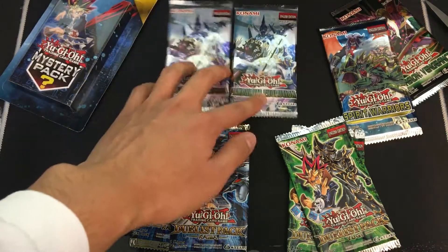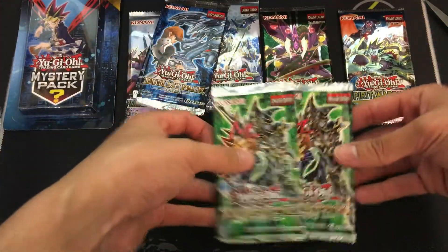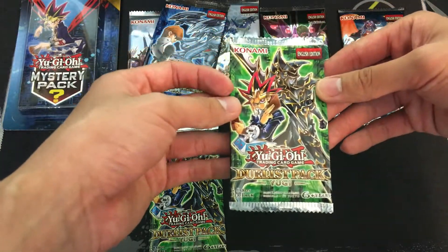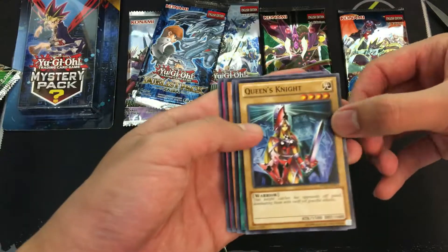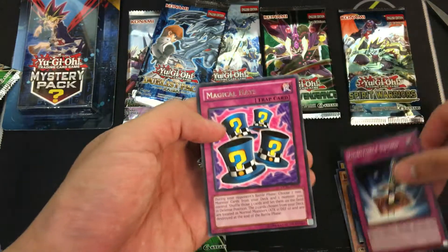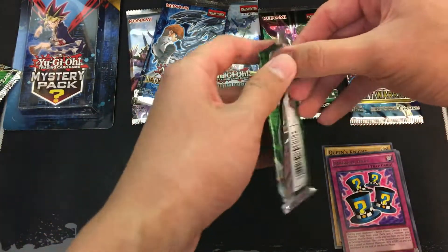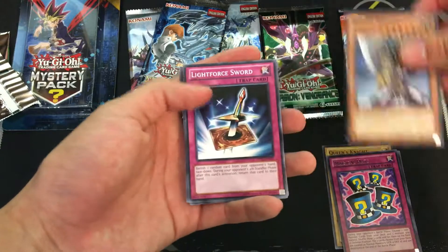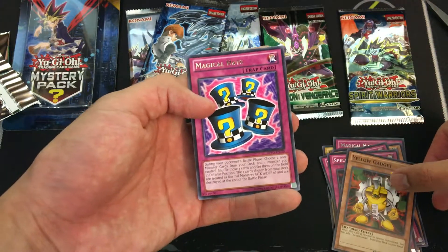Probably the worst packs here are these two Pendulum Evolution. Starting with my least favorite — Duelist Pack Yugi. Probably looking for Dark Paladin ultra rare and a Polymerization super rare. What can we get? Queen's Knife, Brain Control, Buster Blader, Light Force Sword, and a rare Magical Hats. Wow, these are some really old cards, haven't seen these in years. Another Buster Blader, another Light Force Sword, Spellbinding Circle, Yellow Gadget, and another rare Magical Hats.